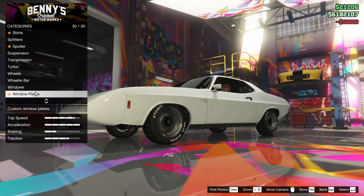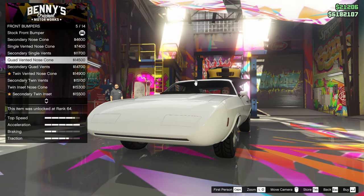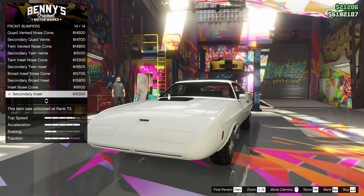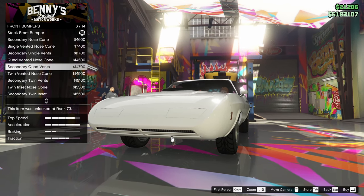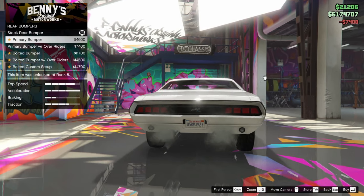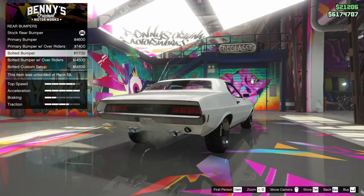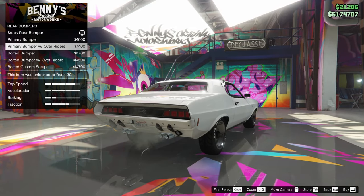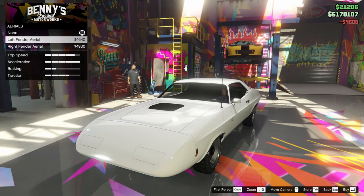Now we get to do the rest of the stuff. Starting off with bumpers — we do have quite a few different front bumper options. A lot of these are pretty ugly. I think I'm going to go for the single vent instead of the dual split, because the split is not very cool looking. So just the single vented nose cone. For the rear bumper, we've got the primary, bolted bumper, bolted with overriders, or bolted custom setup. I don't really love the chrome — I think I'm just going to go for the primary bumper. Feels cleaner.